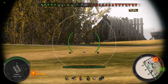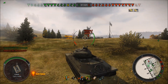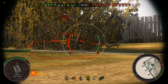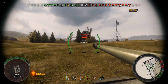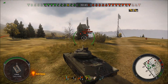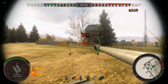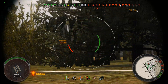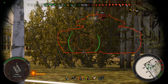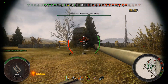Every single defeat I was finishing first or second, hitting one and a half to two and a half thousand damage every game. I've come to realize it really doesn't matter — it's not just RNG with shots and accuracy and damage rolls, but with the teams as well. How on earth can somebody have such bad luck? I haven't got a clue, because literally a day later I purchased a Super Pershing.